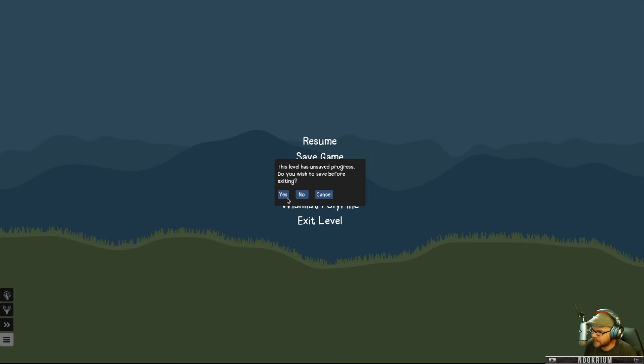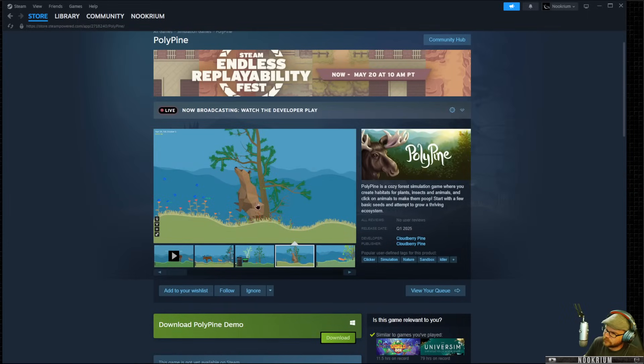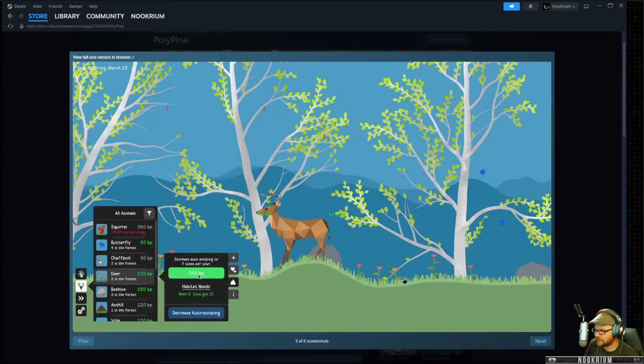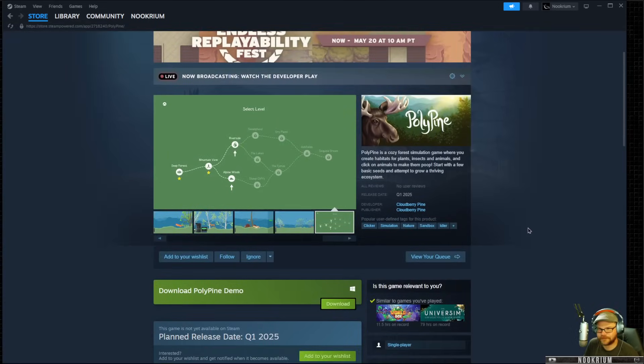And then we got free play and we just go in and we just do whatever. Anything new in here? Beach — and there's the bear and the lynx. Owls. Neat. Anyway, there's the trim tool. Anyway, there's Polypine — this is a demo, coming out early next year. But the demo is here on Steam and you can... oh look at that bear! I could have done the bear level and I didn't look at the bear. And the giant fox, and there's the owl. So once you hit mountain view, new things unlock. Cool.